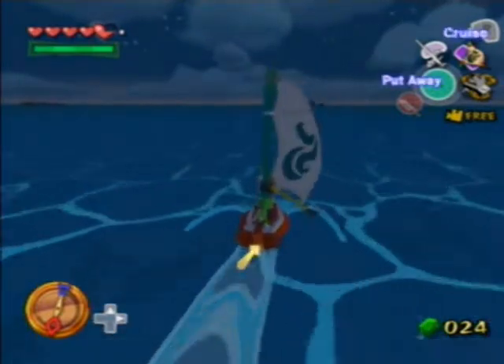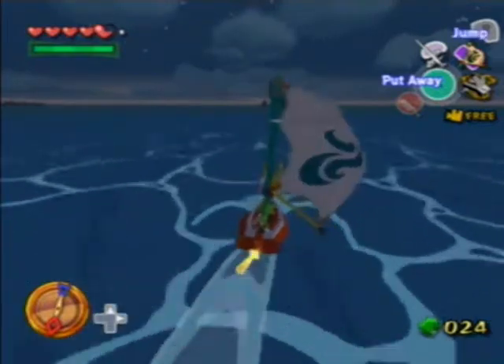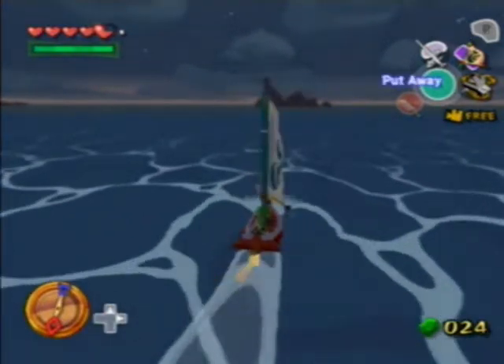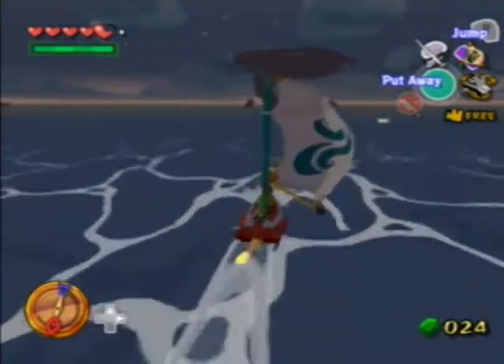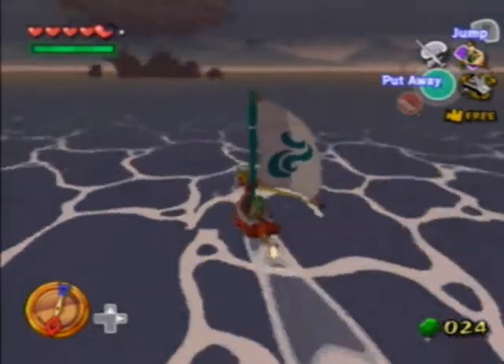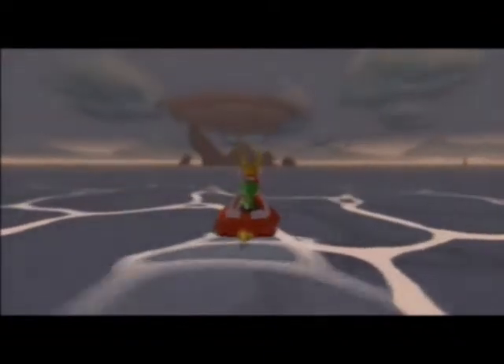I like to do this thing where you open and close the sail. I don't know if it makes it faster, but it definitely feels like it does, so it makes it more interesting when you're just traveling through the sea. If you see the little shiny things over there, you can actually stop your boat, use the grappling hook, and get the treasure under the ground. There's gonna be bigger lights which have important treasure later on.